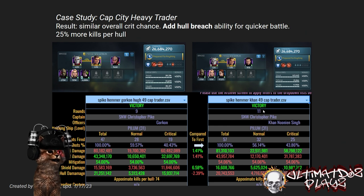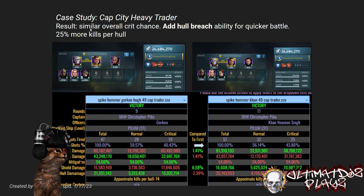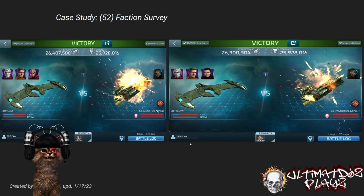Looking at the detailed analytics: the first run used Strange New Worlds crew with no under-deck Hugh — you can see 43% crits, which is completely fine. When we pop over to the run with Hugh, we actually only saw about 40% crits. There's a little bit of RNG there, but the overall crit chance stayed roughly about the same. You could add some hull breach to get a few more, but crit chance was relatively level.